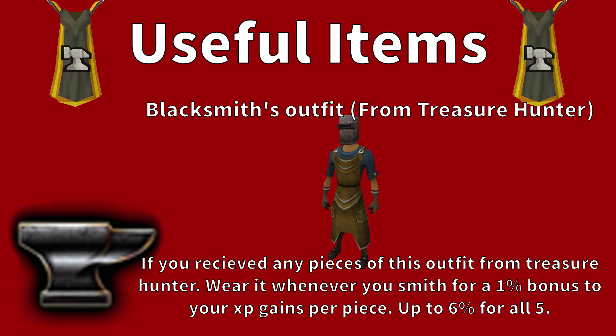The last useful item is the Blacksmith's Outfit, obtainable from Treasure Hunter. If you have any pieces, wear them whenever you smith. It gives a 1% XP bonus per piece and 6% when you have all 5 pieces. You might as well wear it for the extra experience.